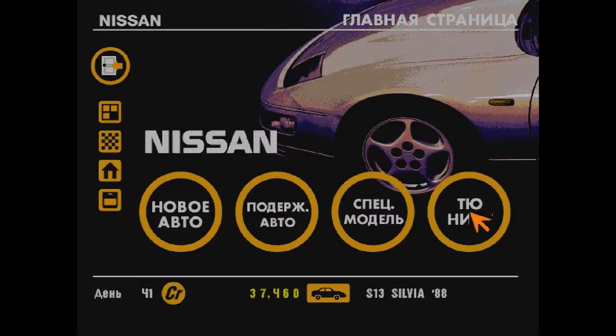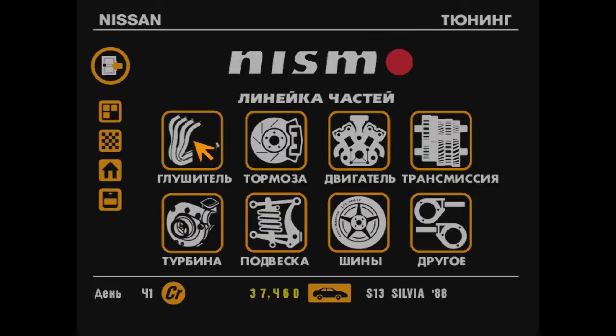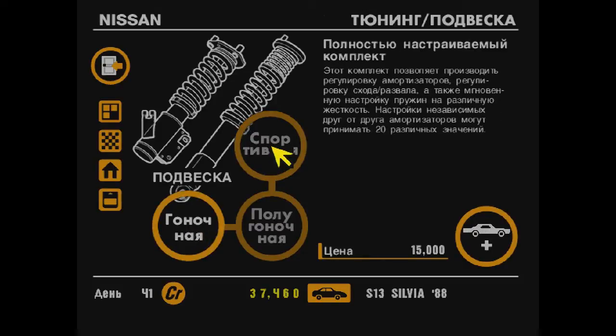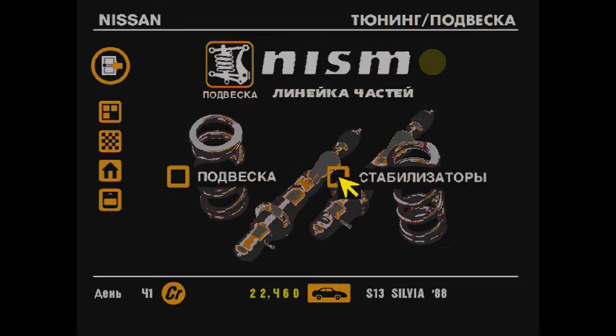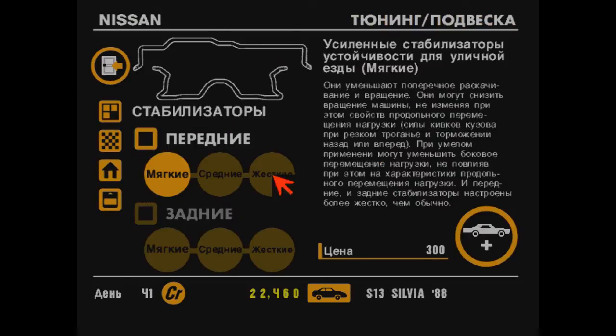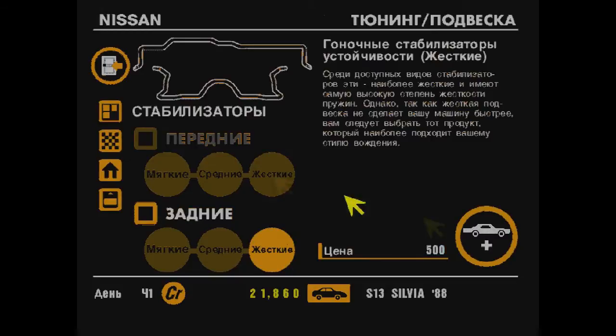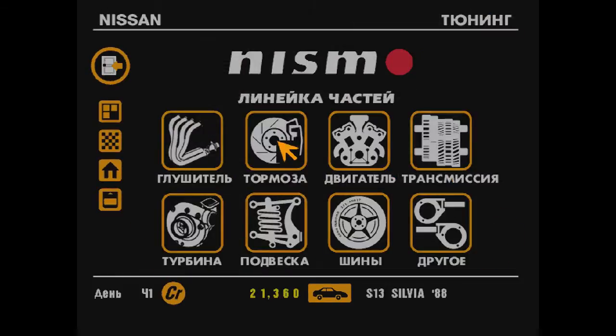Идем в Nissan. Мощность пока я трогать не буду — хочу прокачать ее на управляемость. Зайдем в подвеску и посмотрим, сколько стоит гоночная. Прекрасно! У нас есть 15 тысяч, которые мы можем потратить. Остается 22. Поставим жесткие стабилизаторы, чтобы она управлялась как можно лучше. Подвеска куплена.